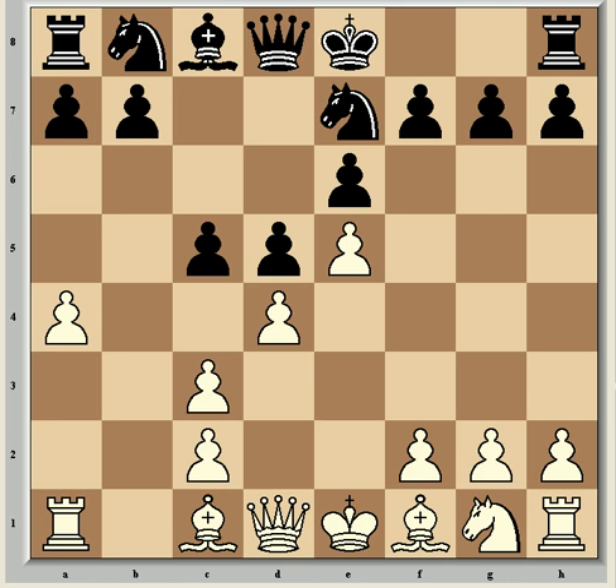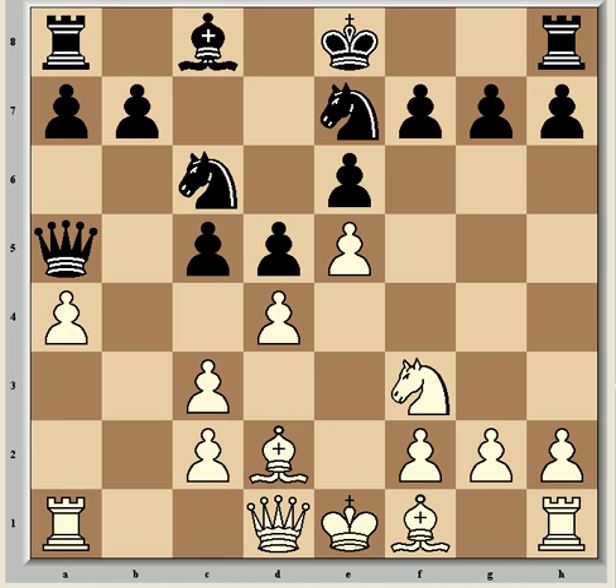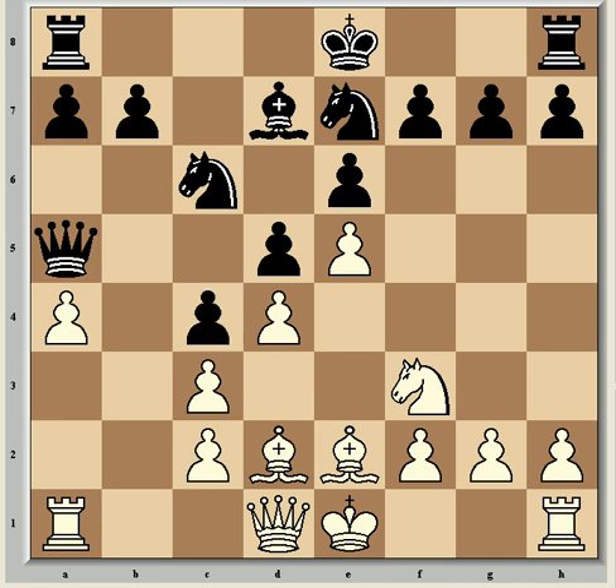Fischer writes: 'Sharper is Qg4. I felt that black's carapace would be cracked only by positional means, but my results have been disheartening.' The game now took an unusual path with Qc7. More common is Nbc6, followed up by Nf3, and now Qa5, threatening to take on c3 with check. The correct way to meet this move is with Qd2. If instead Bd2, black can gain an edge with Bd7. And after Be2, the best move is simply c4.